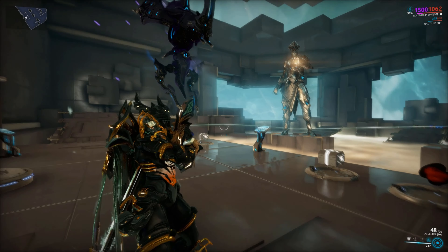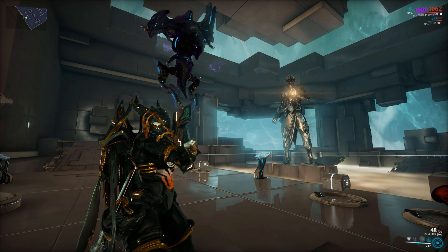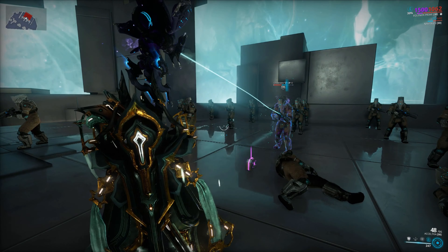Well, hello folks! Today we're gonna be talking about this boy right here - the Nautilus, the new companion that you can get from farming Railjack missions on Neptune. He's big and chunky, and he occasionally clips into your character model. But he's super cool and very unique. Should you go and get him? Should you farm for this guy? Yes, you absolutely should.